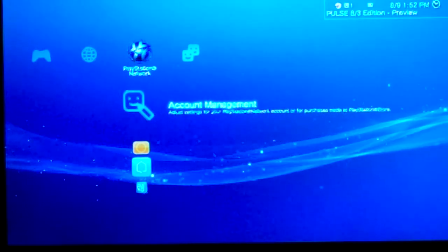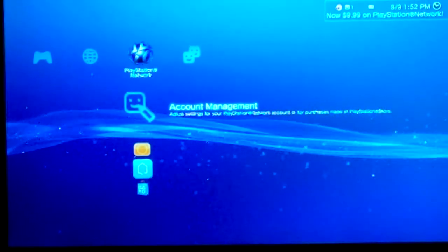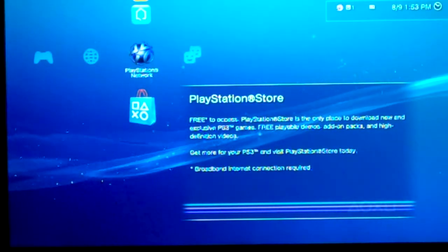You'll find the PlayStation Store under the PlayStation Network tab on the PlayStation 3 dashboard, or starting screen, whatever you would call it. You've got account management, manage your account, What's New, PlayStation Home, PlayStation Store. We'll go through PlayStation Home later. Alright, PlayStation Store.